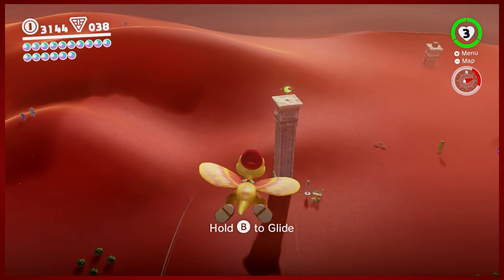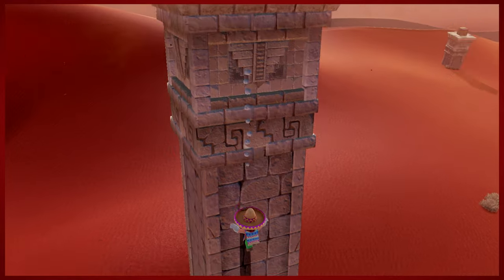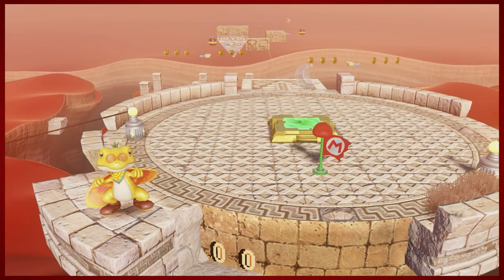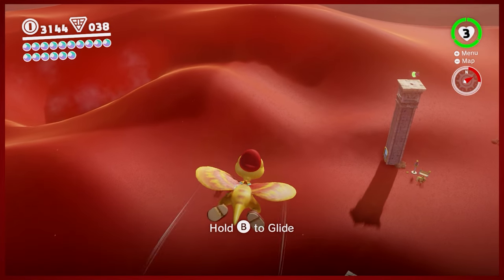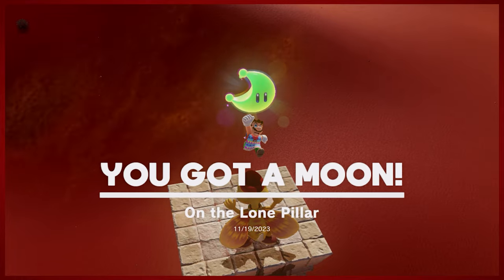First moon of the day is going to be here with our boy glide-on — the first legitimate moon of the session. This should not be that tricky but for some reason it's very perplexing to me. The majority of the moons I got earlier were in the village itself — got one for this cool new drip I'm wearing, and some in the ruins as well. Got the one on the lone pillar.